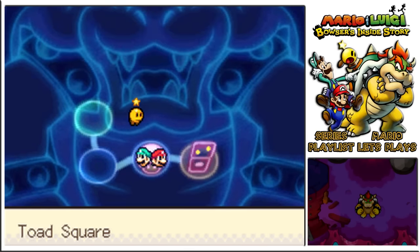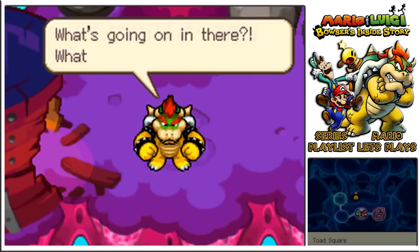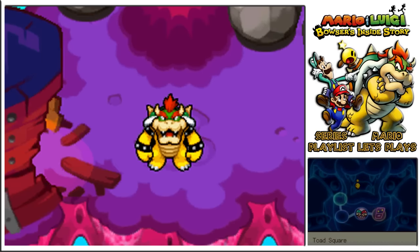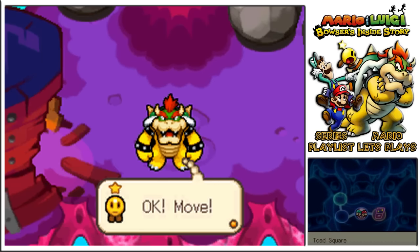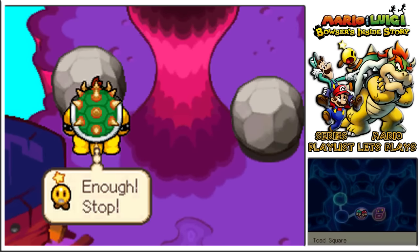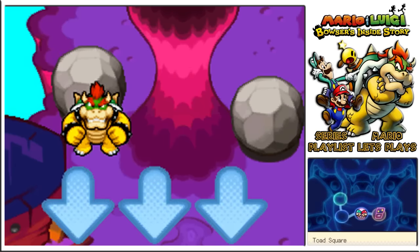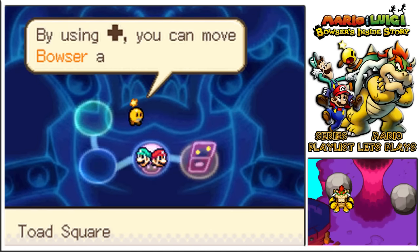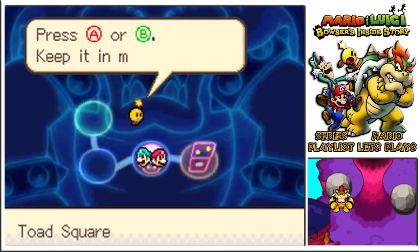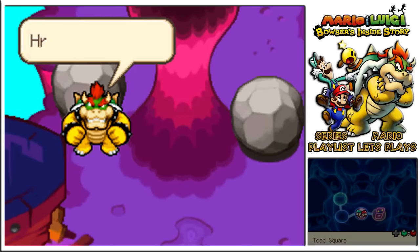Let's try changing back to Bowser — just press X or Y. What's going on in there? What are you babbling about? Let's go already. By using the directional pad you can move Bowser around. When you want to move the bros again, press A or B — keep it in mind. Now let's get this big lug out of the cave.